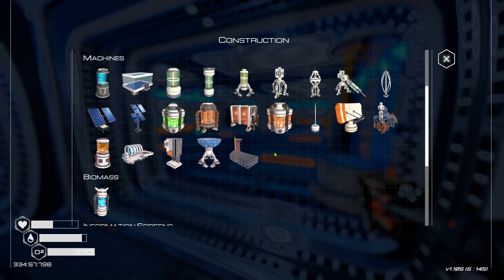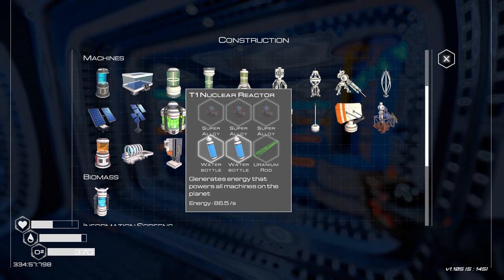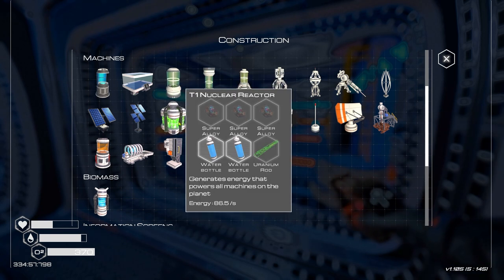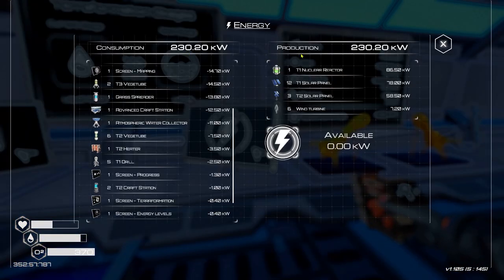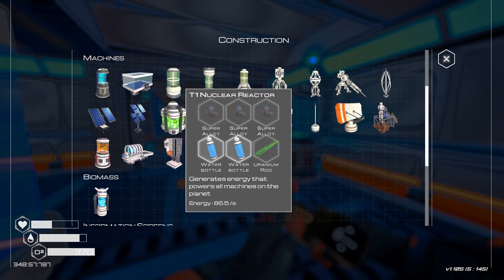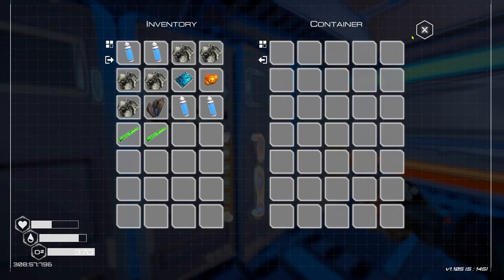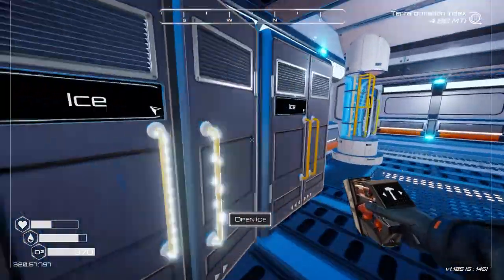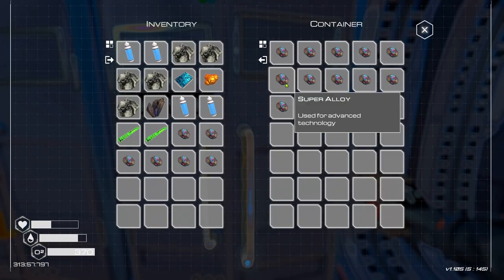Back here now - there are a couple of things I want to build to speed up terraformation. I want to do another tier one nuclear reactor - maybe even two - for power. One gives us 86 energy and looking at consumption and production we're pretty even. I also want to do tier three heaters - probably two of them. I'll get the nuclear power reactors done first since I have two uranium rods. That needs three super alloys. How many super alloys do we have?